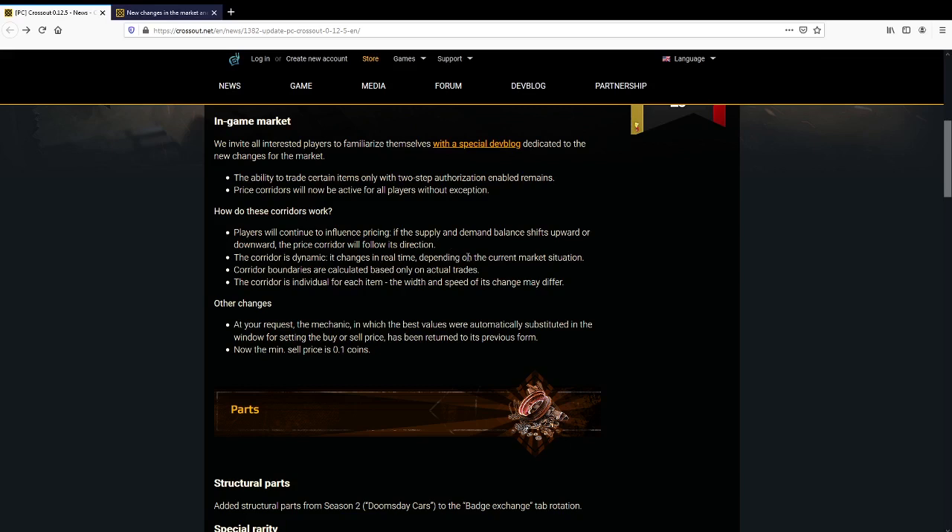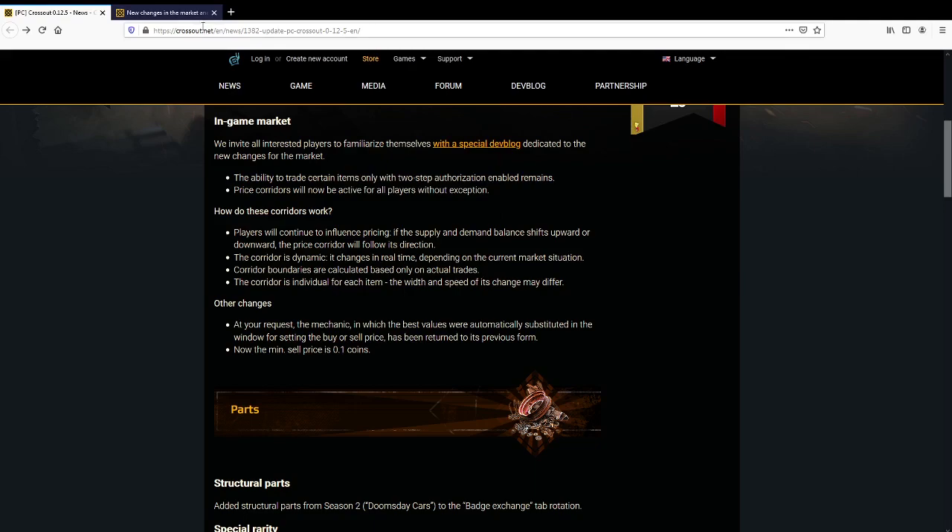Corridor boundaries are calculated based only on actual trades — so the price corridor is based on what people are actually buying and selling at, not what they're offering to sell or offering to buy. The corridor is individual for each item, and the width and speed of change may differ. But what does the price corridor actually do? It doesn't tell us. Let's have a look at the special dev blog then.